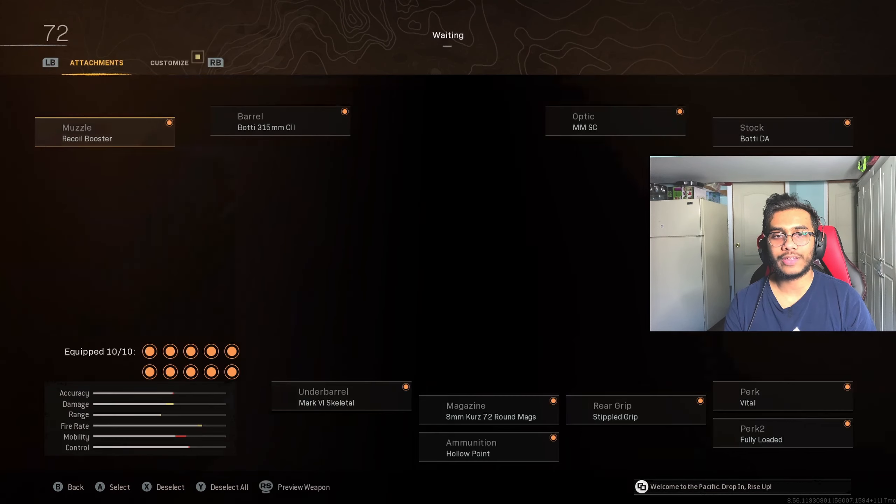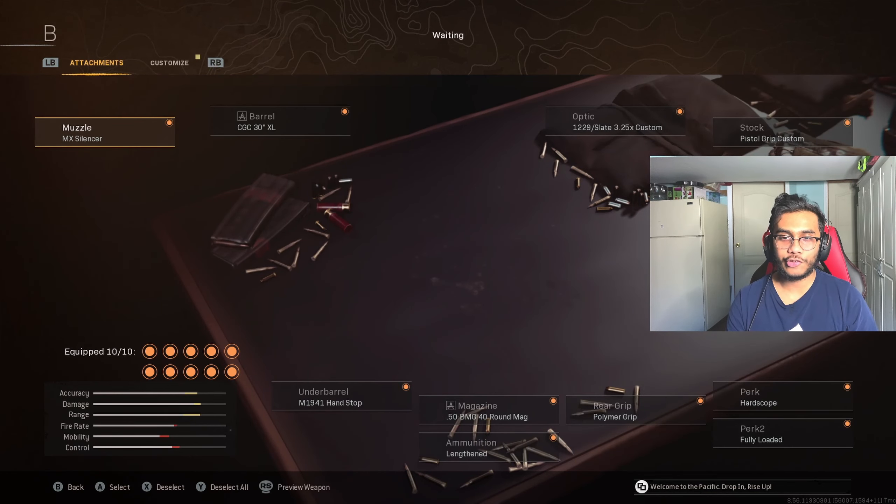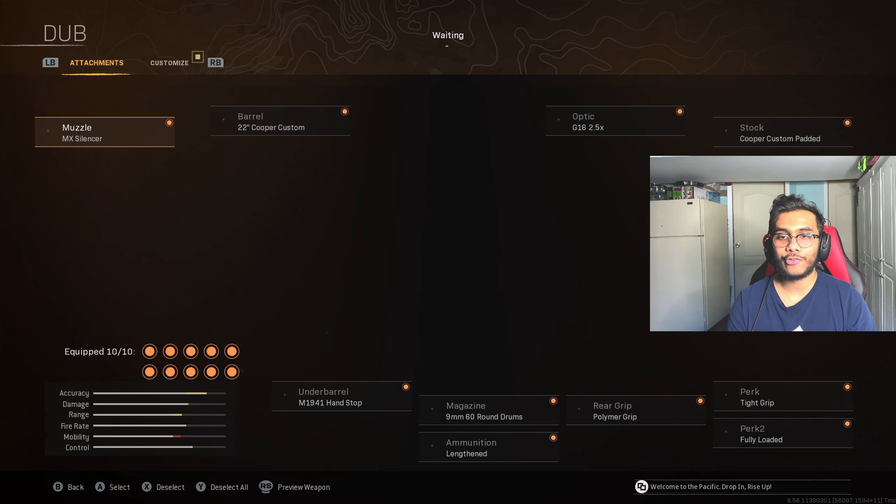For the third loadout, here's the best class setup for the Armaguerra, which came out in Season 2. And for a gun that I don't think will ever get buffed or nerfed is the BAR — here are the attachments for that weapon. Here are also the attachments for the long-range Cooper Carbine build, and then here are the attachments for the MP40 short build.